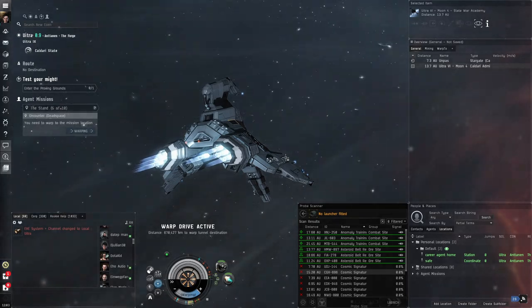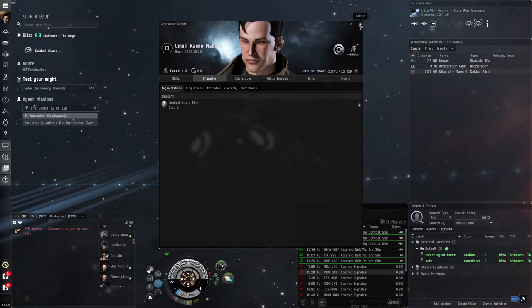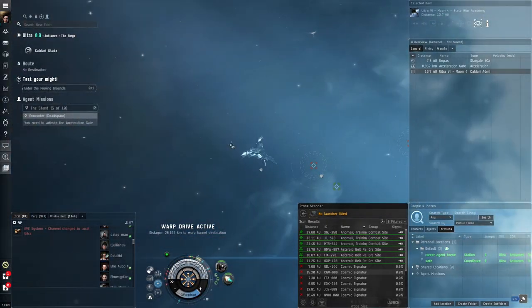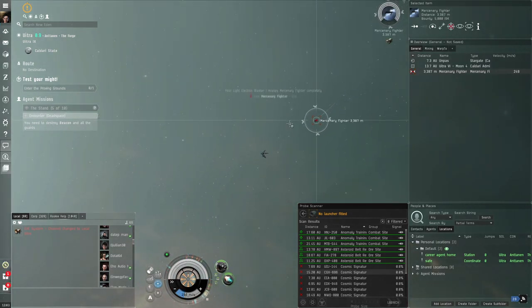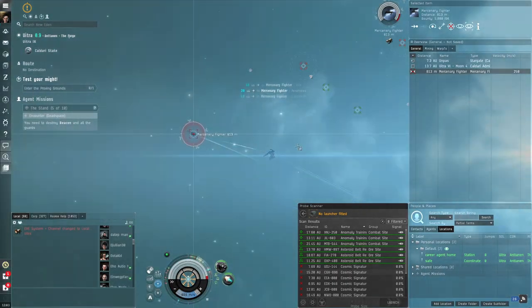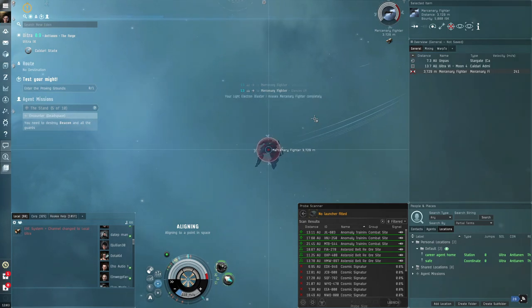If you have implants and someone kills your pod, those implants get destroyed — they don't drop, they just get destroyed. Remember I plugged in an implant earlier; if someone destroys that pod, the implant is gone. Then you respawn at your home station. Let's enter through the acceleration gate and make our stand. These mercenary fighters are barely doing any shield damage, but I'm also not doing much with just a single blaster — we had three blasters before.